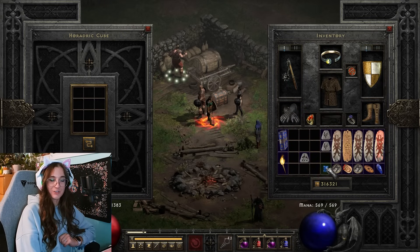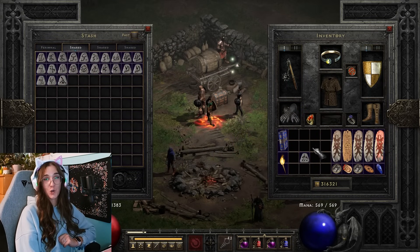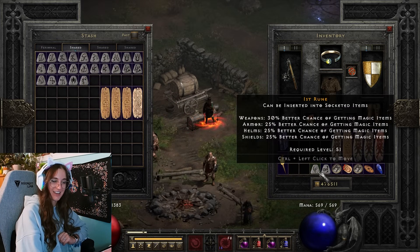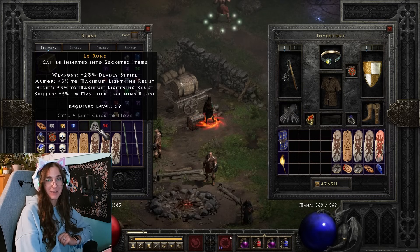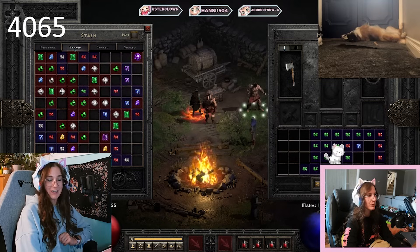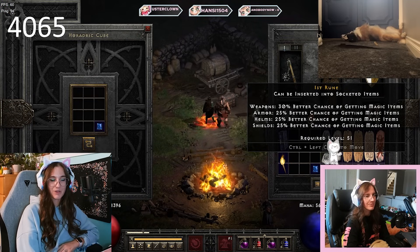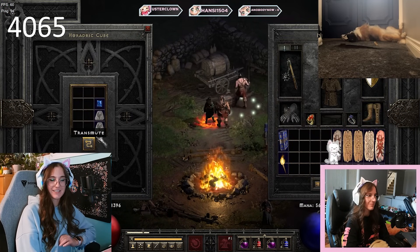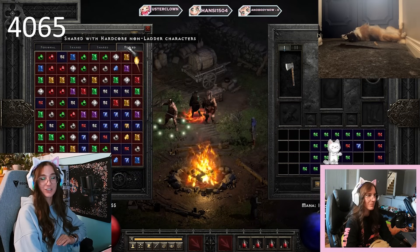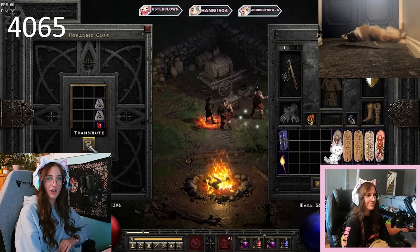My ninth round of smushing runes was 1870 runs total — I finally made a Lo, so I was a quarter of the way there, with Mal and Um lined up. Tenth round, 2175 runs total, I made a Gul. At 2716 runs total I made a Vex with Ist and Mal lined up. My twelfth round at 3054 total I made a Gul, leaving me with Lo, Vex, Gul, Ist, and Pul — I was starting to feel very optimistic.